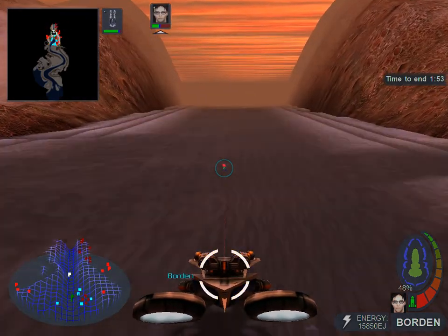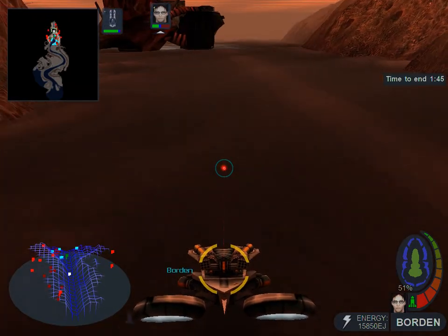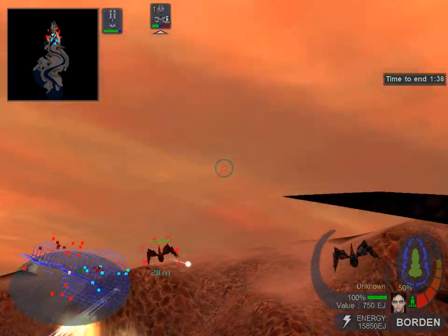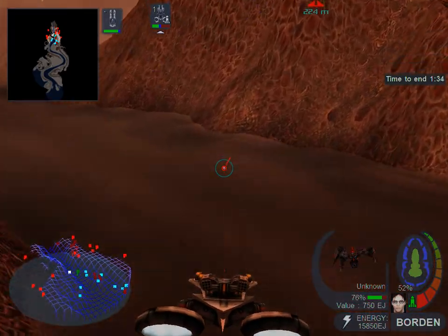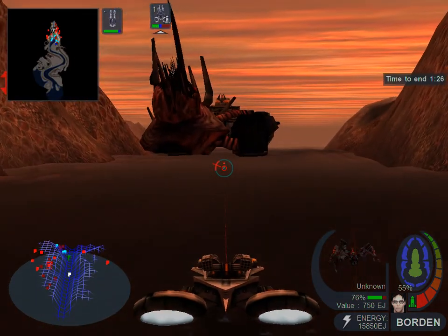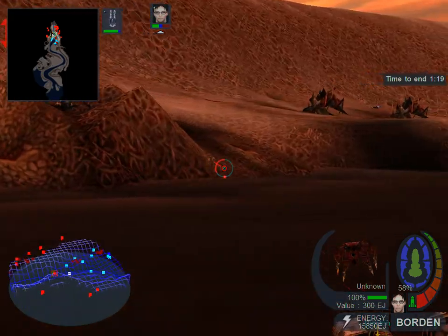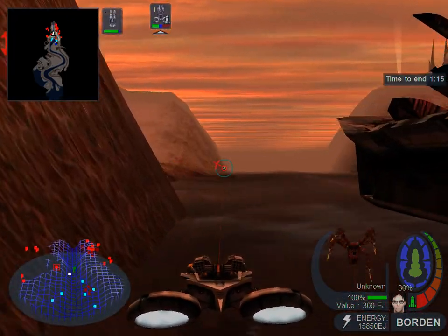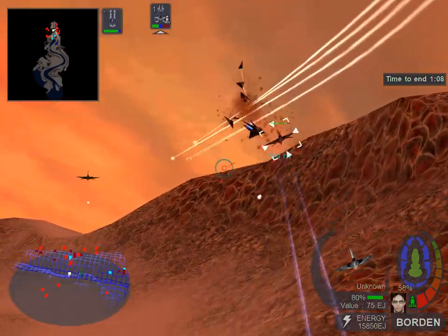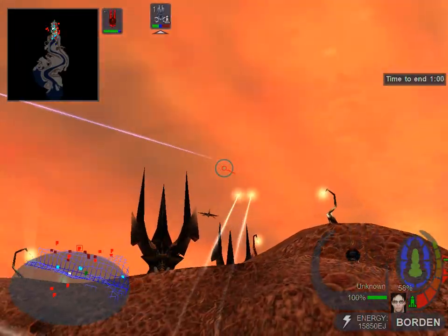Borden here. I've got a new radar contact. Small bug flying in. This is the operating mind of the carrier. Vessel under attack. The bugs are everywhere. This is Antaeus under attack. T minus one minute.